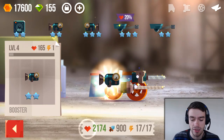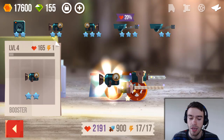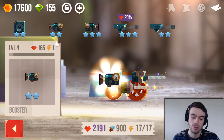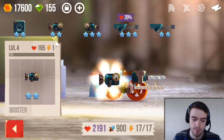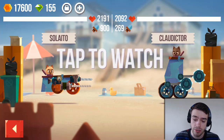Let's take this bad boy for a ride. If I'm correct he should do pretty decent. One thing he's bad against is being tipped, but I don't think that will be the situation. As you can see, we're fighting against Claudictor. We have about the same health but I have a lot more attack. Watch this — he even flips himself and we just completely annihilate him.